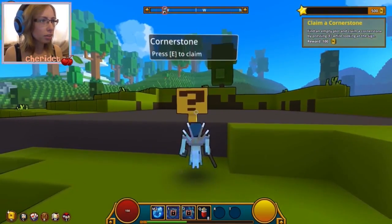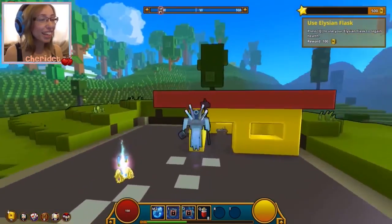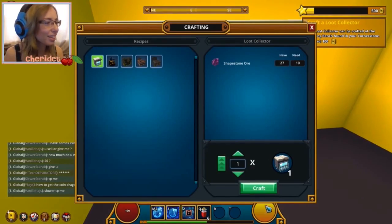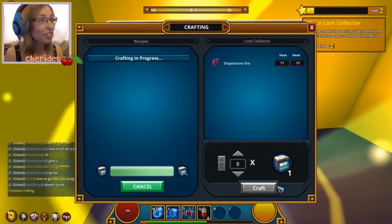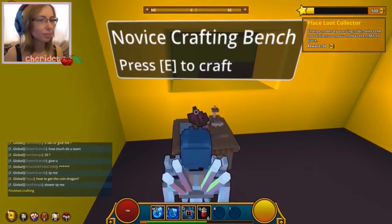Another Minecraft-like thing, besides the whole world being made of squares, is the fact that you can build in your square world. You get your own area called a cornerstone, which is your personal home. You can build block by block, but your cornerstone is also a mobile base. You can drop your cornerstone at specially marked plots in the world you're visiting and your home will appear, giving you a safe place to stay. You can mine, craft, and make all sorts of neat things from within your base.